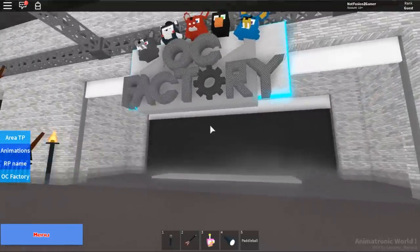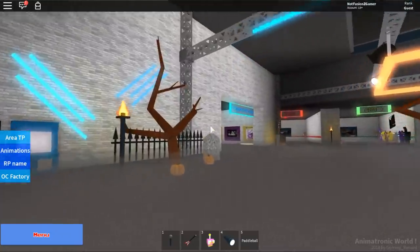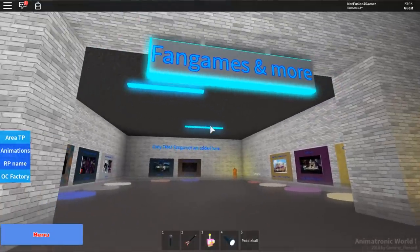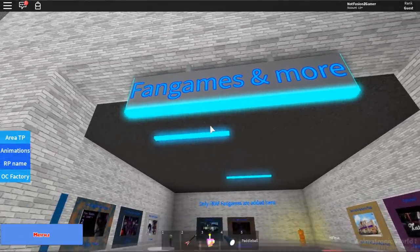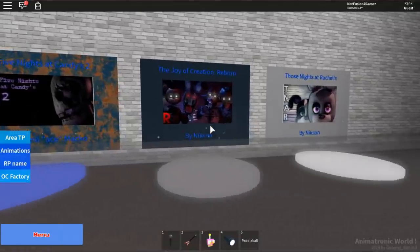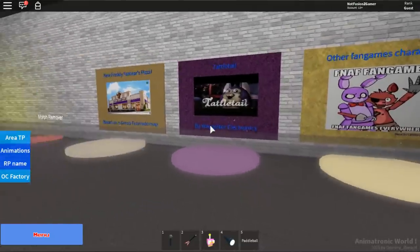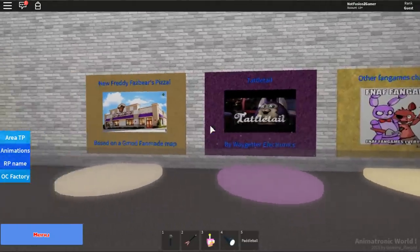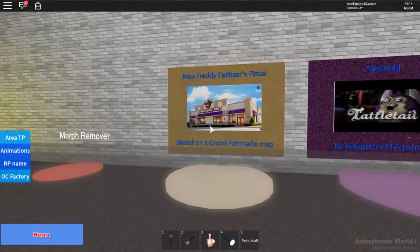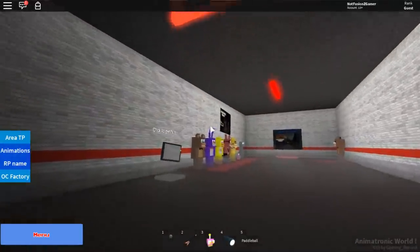It's been a few months since we've been on this server, so I figured let's go through and check out everything. The first section is the fan games area. I remember last time there was FNaF 2 Candy's, Find Case 2, and The Joy of Creation. There's also Tattletail — I don't know if that was there last time — and new Freddy Fazbear's Pizza based on the Gmod fan-made map.